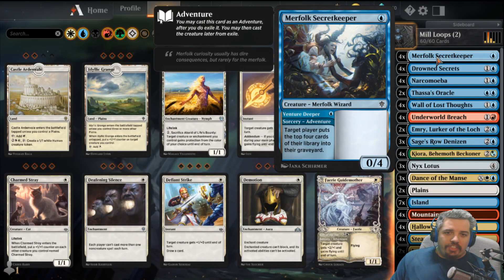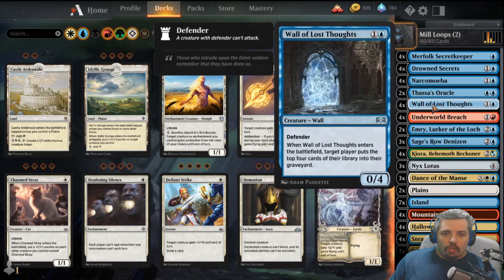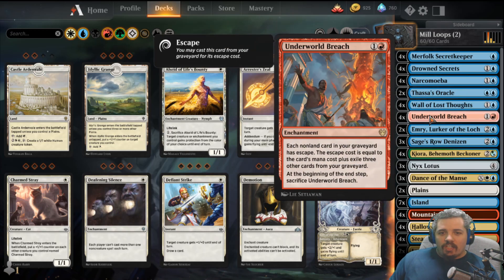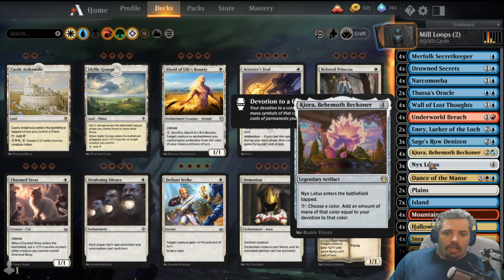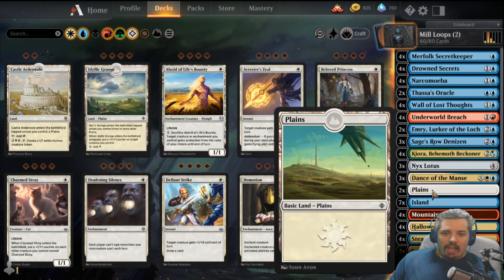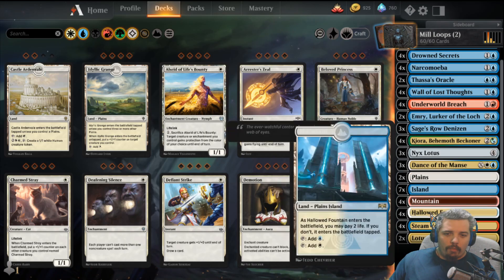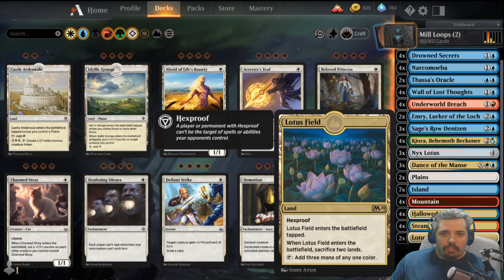Here are the cards: Merfolk Secret Keeper, Drowned Secrets, Necromobia, Thassa's Oracle, Wall of Lost Thoughts, Underworld Breach, Emery Lurker of the Lock, Sages Row Denison, Kiora, Nyx Lotus, Dance of the Mance. And the lands: two Plains, seven Islands, four Mountains, four Hallowed Fountains, four Steam Vents, and two Lotus Field.